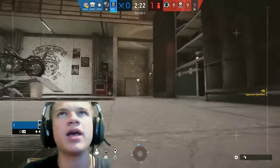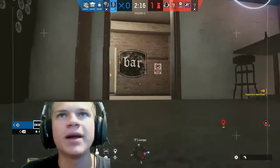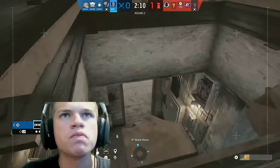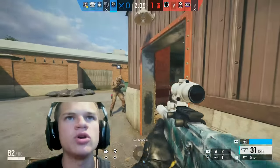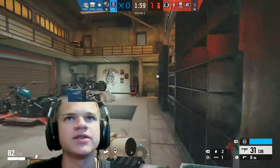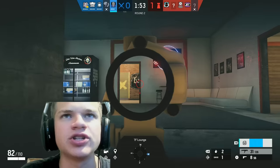I believe my opponent has roaming, so I'm going to try to drone him for my teammate. They have mirrors but our teammate did bring Twitch, so it's all going to come down to whether we can get these mirrors. Somebody's going to flank so I'm probably just going to do flank watch here.